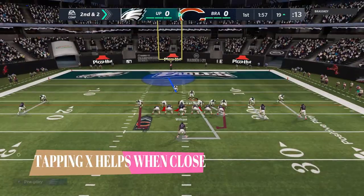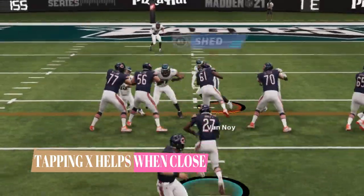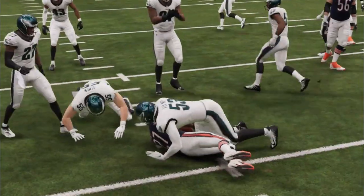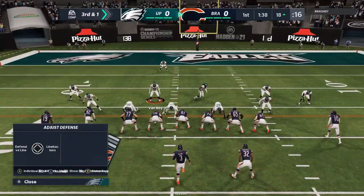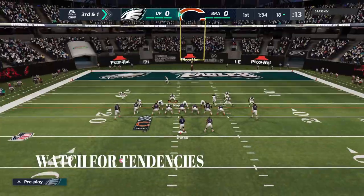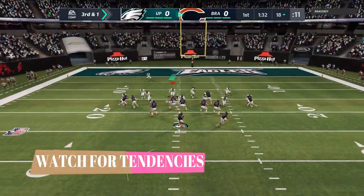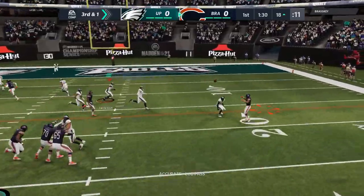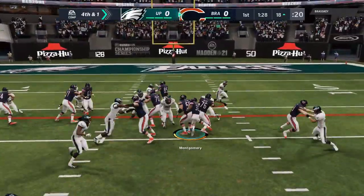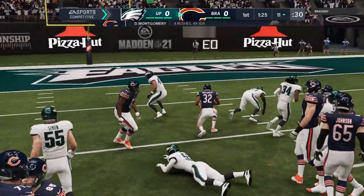On the next play, my first tip: tapping X can really help out when it comes to tackling. You can see it really suctioned me in to the play, basically playing the run, and I get a really nice stop behind the line. So 3rd and 1 — watching for tendencies is going to be important. He hits this running back out of the backfield a lot, I make a pre-snap adjustment and take that away. He goes for a 4th and 1 though, and he just barely gets it with a nice little spin.